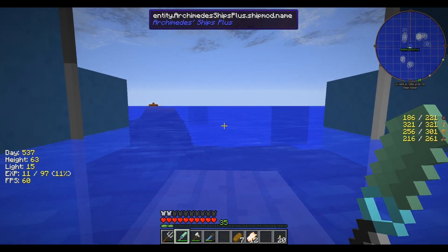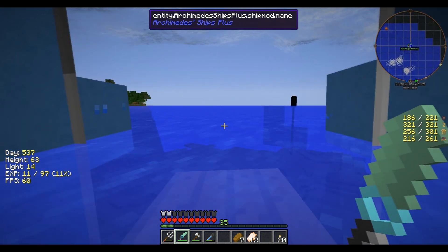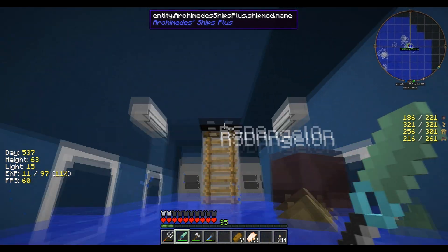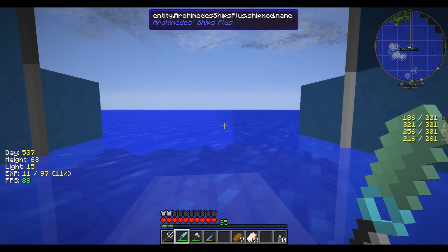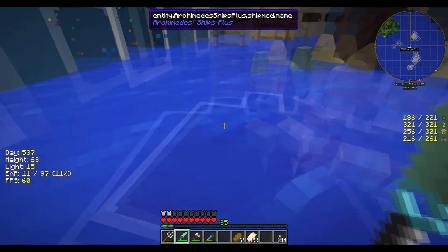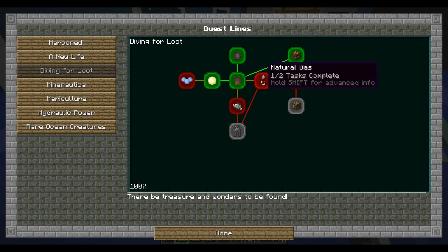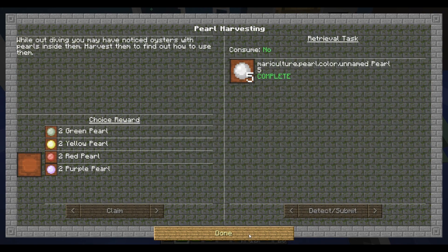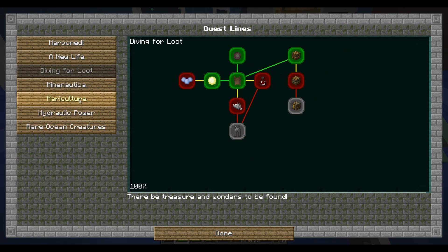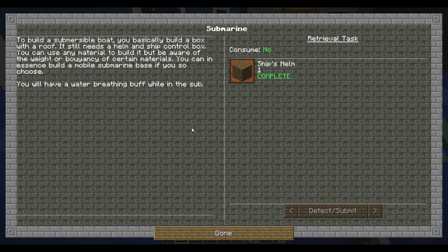Now it's going to bug me until I actually get a working submarine. I'll have to probably do it off camera or something. I like the design — a lot. It's for like a personal or two-man submersible. I just wish it would have worked. Because it did say that, right? Is that in the quest book? Diving for loot. There's storage, med kits, the lighting. New life? Even better boat? Build a box with a roof, needs a helmet, a ship control box. Is that what I'm missing — the ship control box?